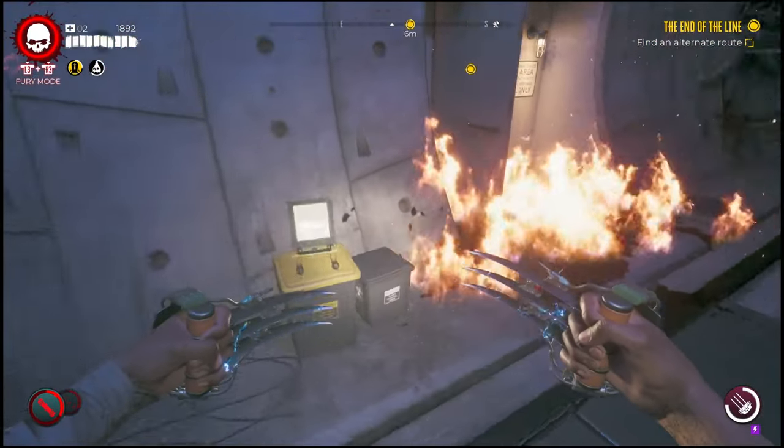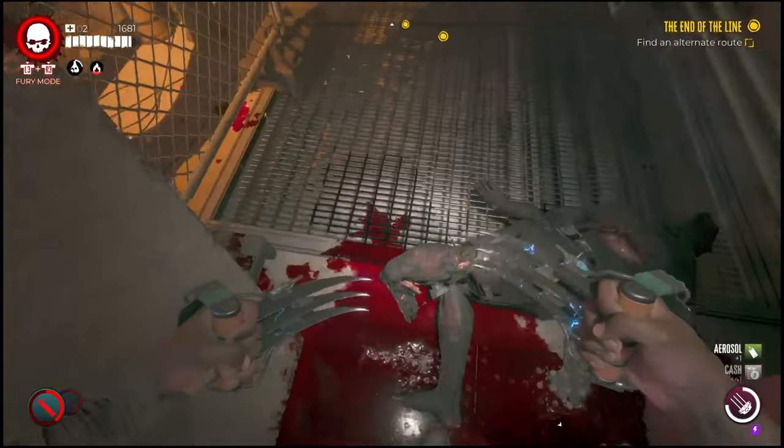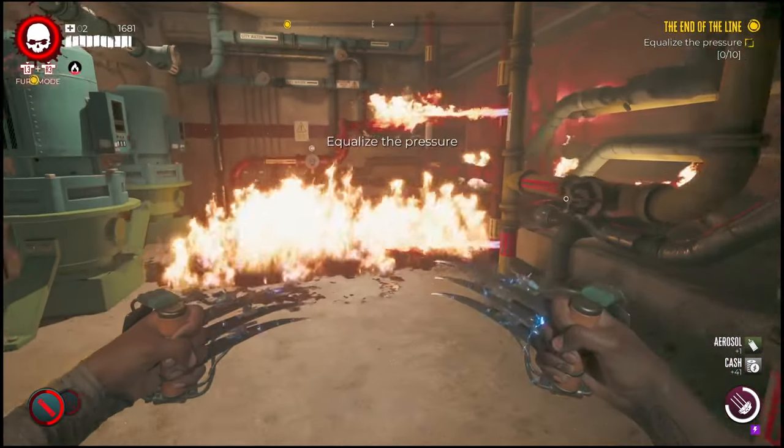What is going on everyone? Guiding Light here back with another Dead Island 2 guide. In this one I'll show you guys how to finish the End of the Line quest. For this portion, what you'll have to do is go and find an alternate route and then equalize the pressure.